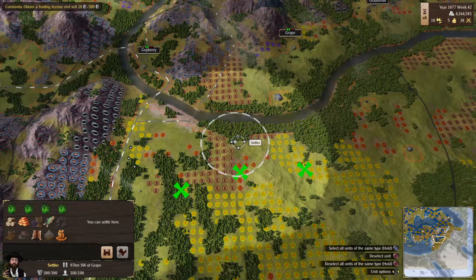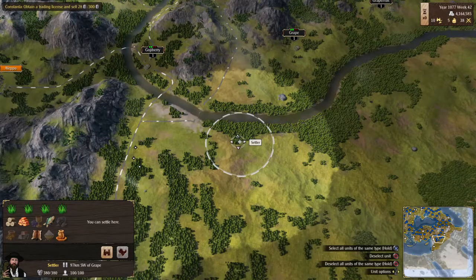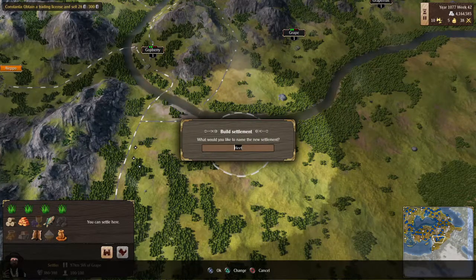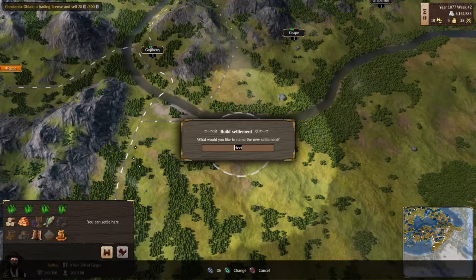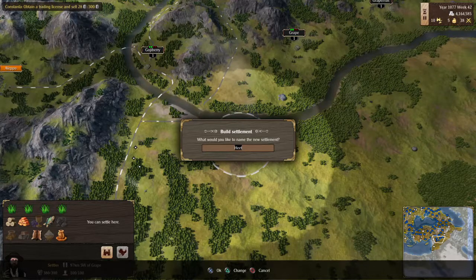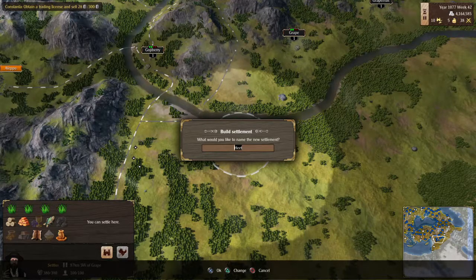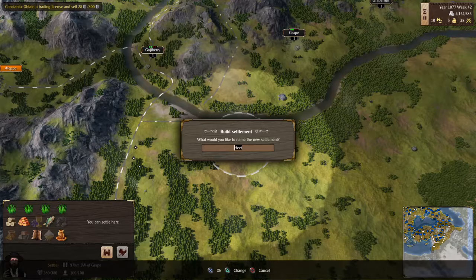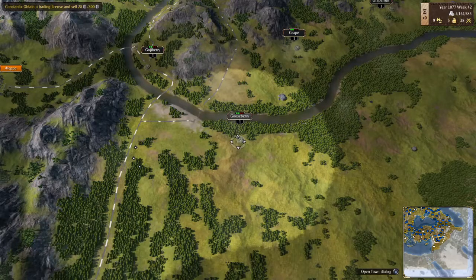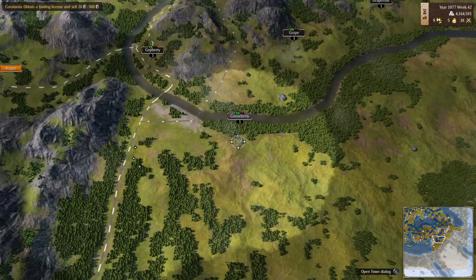Okay, we got it — it will produce textile and fish. We will name this one Gooseberry, like goose down, because it's textile. A beautiful land. Now that we have them all named, let's figure out what we'll do here.